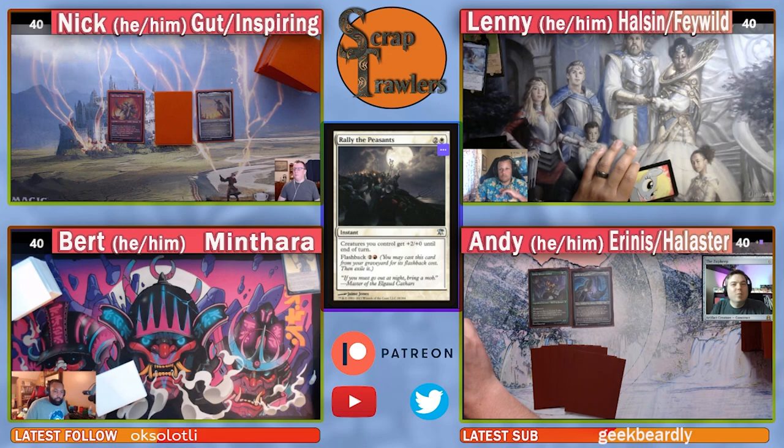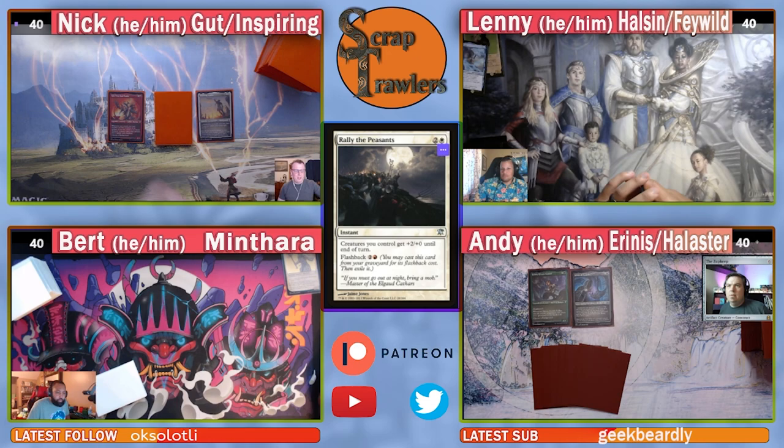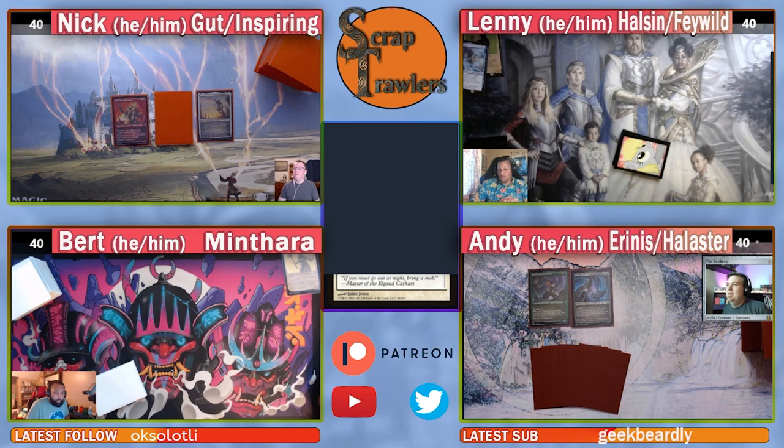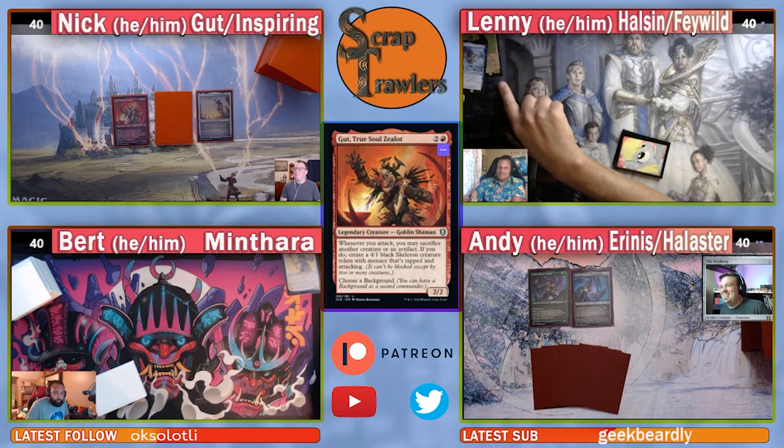Welcome back to the Scrap Trawlers channel where we do EDH on a budget. We're here for game two of our artisan theme game night. Nick, what did you bring? We have True-Soul Zealot and Inspiring Leader, so we're going to make those four-one menace skeletons into six-three menace skeletons, which is big.